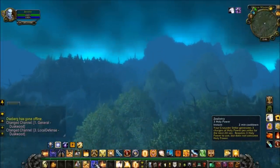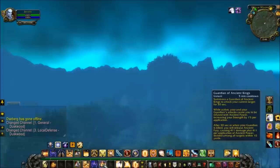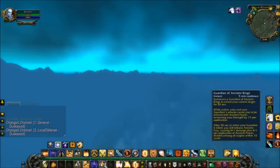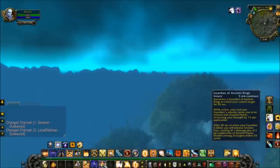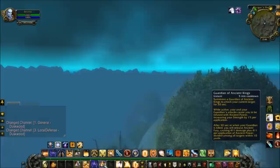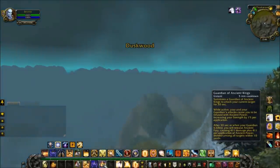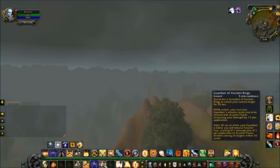Last on our list of cooldowns, we have Guardian of Ancient Kings. This has a 5-minute cooldown and will spawn a guardian to fight by your side for 30 seconds. During this time, you and your guardian's attacks will cause you to be infused with Ancient Power, increasing your Strength by 1% per application. When your guardian's time expires, he will release Ancient Fury, causing a certain amount of damage times the number of applications. It's best to use this ability 10 seconds before popping Avenging Wrath and Zealotry.